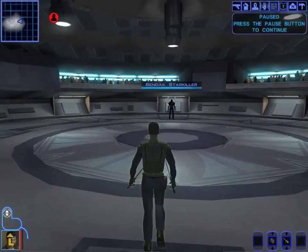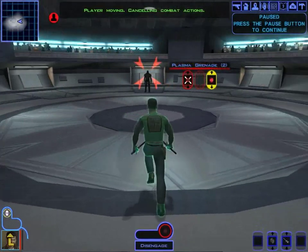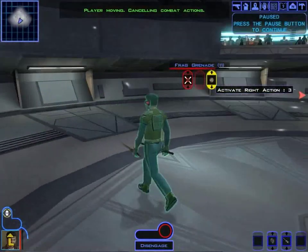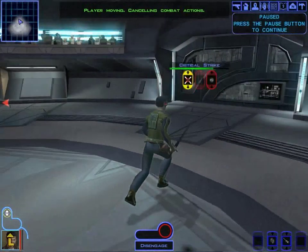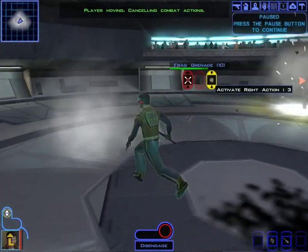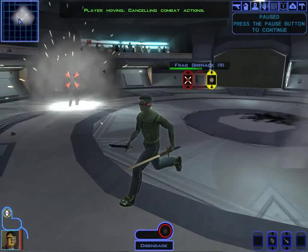And we get dark side points. I'm pausing here because I want to plan this out carefully — I'm going to be using grenades on him for most of this. He's also going to throw grenades at us, so I'm going to run away as far as I can. I'll use a poison grenade on him — that will soften him up. Let's try a frag grenade too. That lowers him down a little bit, but every bit counts with this guy.